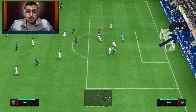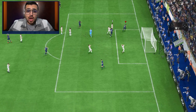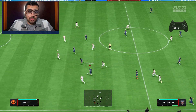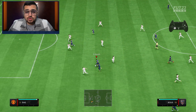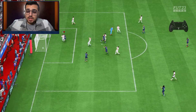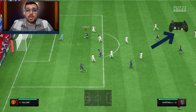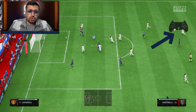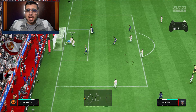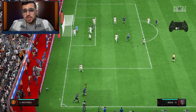But why risk it when you can just perform an L1 and flick your right stick upwards, in the direction you're running — backwards relative to the direction you came from. To perform a heel-to-heel, hold the L1 button while doing that, and also move your left analog stick in the direction you want to exit. Here we're moving the left analog stick upwards so we exit away from the goalkeeper.